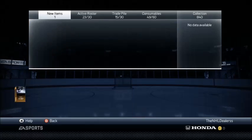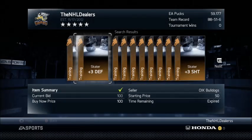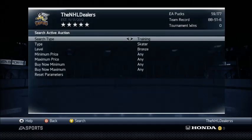Some players it's better to do the ones you only need one training card on — it's a lot easier and saves more time, and more pucks. Since we bought the contract, we're now 6200 in debt.